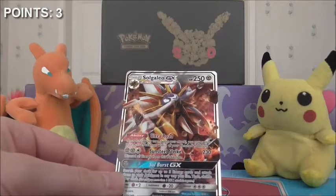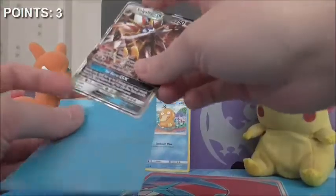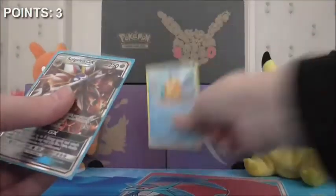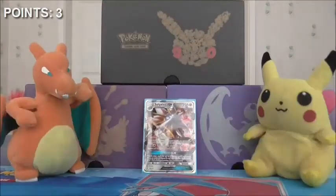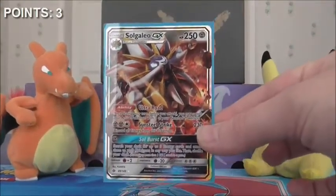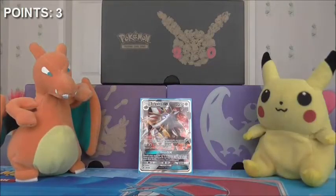Let me just get a sleeve here for the Solgaleo — at least we pulled an ultra rare, but nothing like our luck from last time out. Since we didn't pull our competitive pick, we'll put that Psyduck back in the folder. So one Solgaleo GX — that is all we managed to pull from our Sun and Moon pack, and we have got three points. It may not be enough to beat NC Squared and the Lichfield Larvitars, so I guess we'll just have to wait and see. Three points is not a lot — it's definitely touch and go.